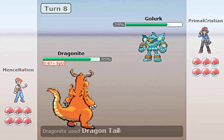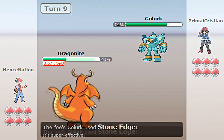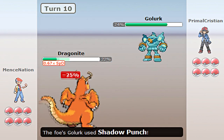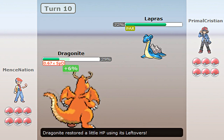Roost and Multi-Scale actually form a really good combination because it boosts up Dragonite's defenses. So now Golurk is back, and it's going to use Stone Edge, and luckily Dragonite lived it. I'm going to go ahead and use Dragontail. I'm not sure when I'm going to send out my Ninjask so it can spread its attacks and speed, but I just want to get that Golurk out of the way.